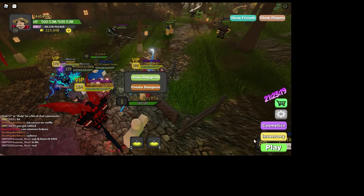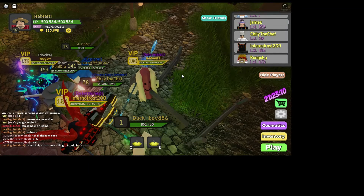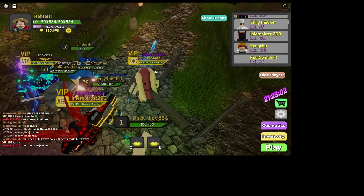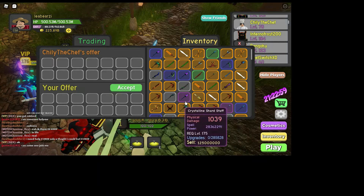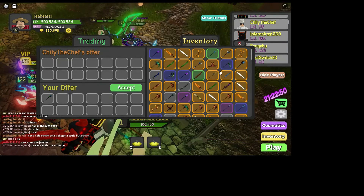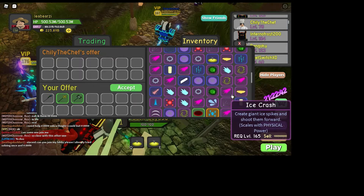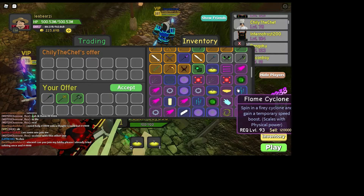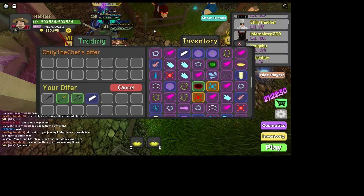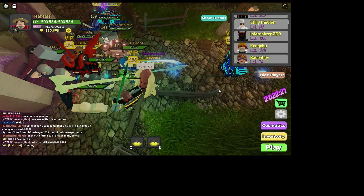So basically, the next dungeon after Steampunk Sewers is technically boss raids, but boss raids doesn't have an egg. Since there are multiple different maps, you'd need to get really lucky on the type of map you're on. So you basically skip it and go on to Orbital Outpost, which is technically the last place that has an egg.